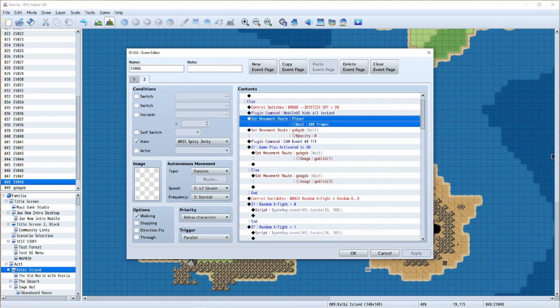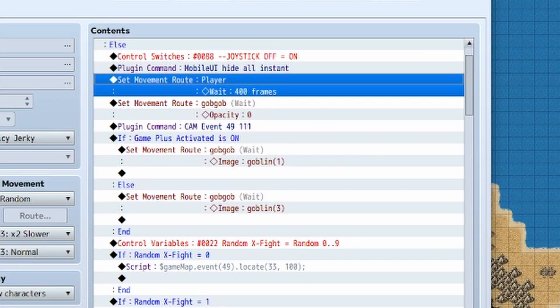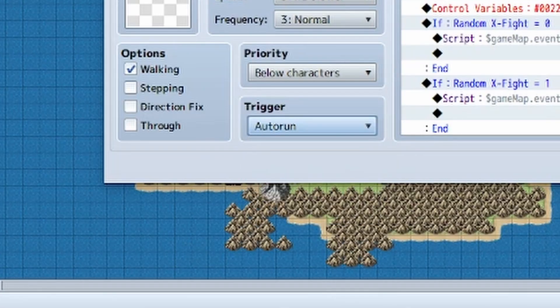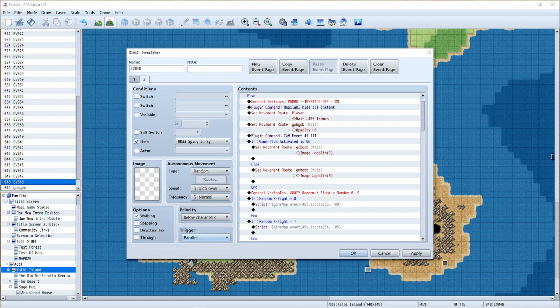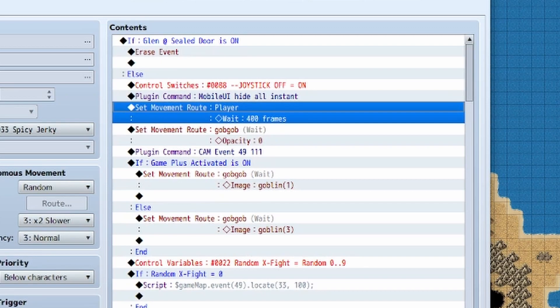Down here I set the movement route to wait for 400 frames, which makes it so you cannot control your character for 400 frames. Since this is a parallel event, I want the character to not be able to move until everything on this event is done. If it was an auto-run event it would stop the player from moving, however you cannot run multiple auto-run events at the same time — they will queue among each other. If you want stuff to run right off the bat you've got to use parallels. Don't use too many parallels at once though — that's my general advice.